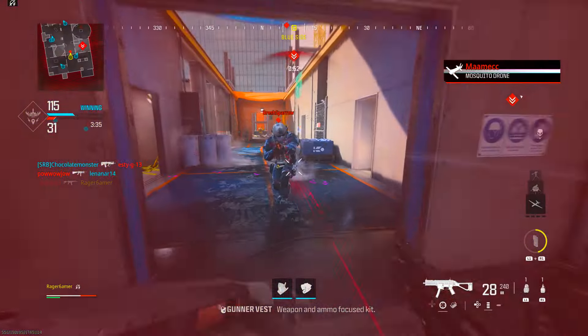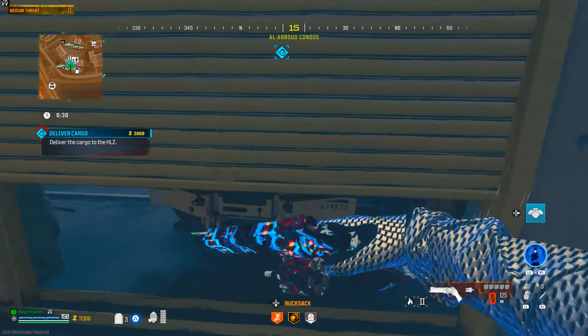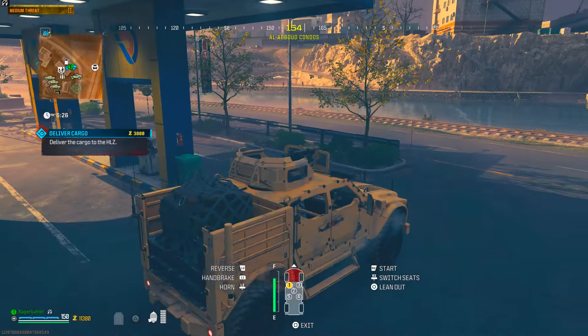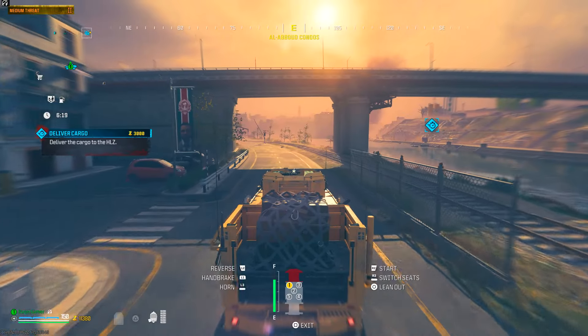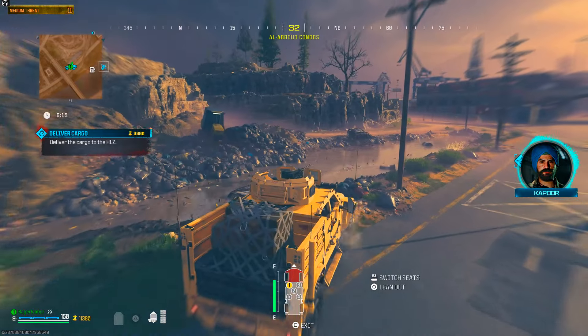In Zombies, things have been a bit stagnant, but there are new missions added. The fastest way is similar to before — make sure you've got a class with a field upgrade, a good lethal, Decoy Grenades, and ideally a weapon XP token or play during a double weapon XP weekend. The more rarity upgrades and crystals you have, the better.